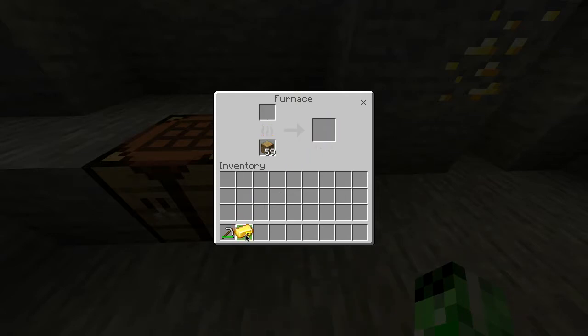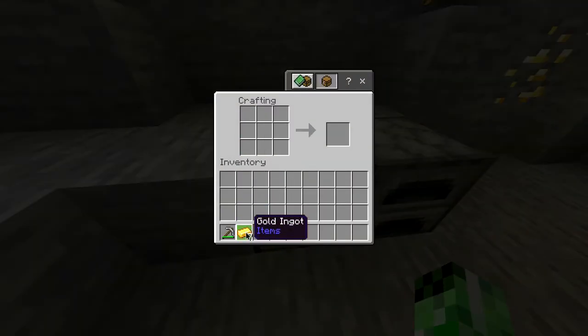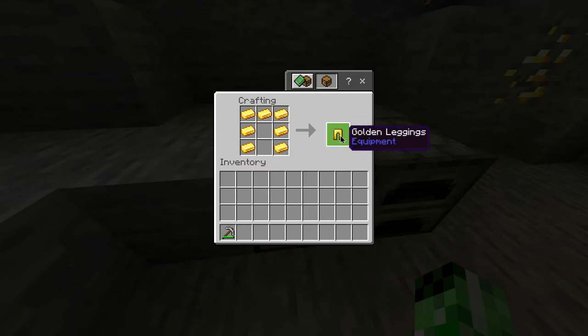Once that's done, you want to take the gold from the furnace and then head over to your crafting table where you can then start making the golden leggings. You simply want to do this sort of shape in the crafting grid with two gaps in the middle, and there you go — you've got yourself some golden leggings.